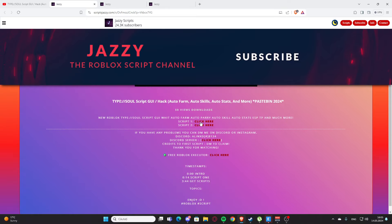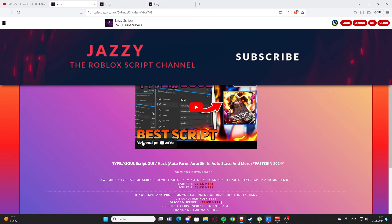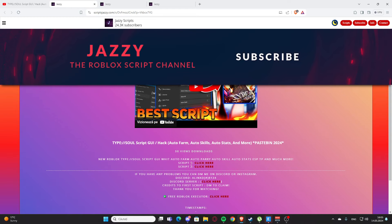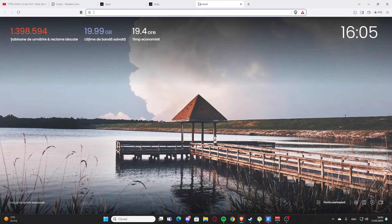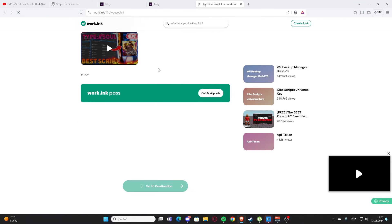Here you will find the script for the video. I'm going to click on Script 1 where it says 'click here.' You'll get some ads maybe, and here we have the Pastebin. You are going to copy the working link — just like that, Ctrl+C — then open a new tab, Ctrl+V, paste and press Enter.